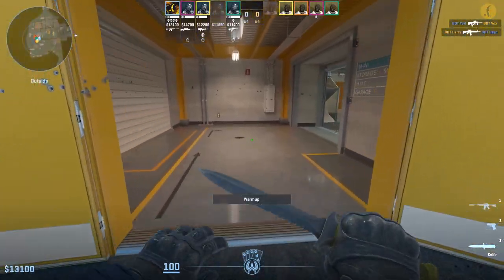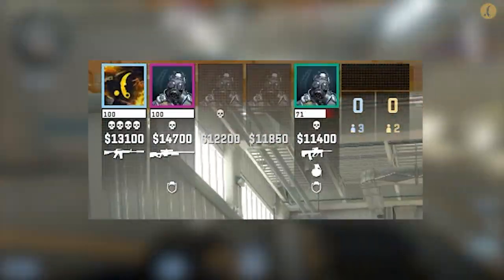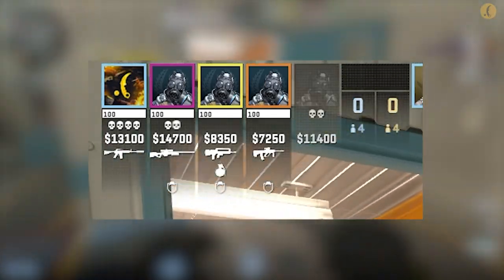The second new feature concerns changes to the player panel located at the top of the screen. Now, when demonstrating teammates' equipment, the health bar expands, showing the amount of health and percentages.